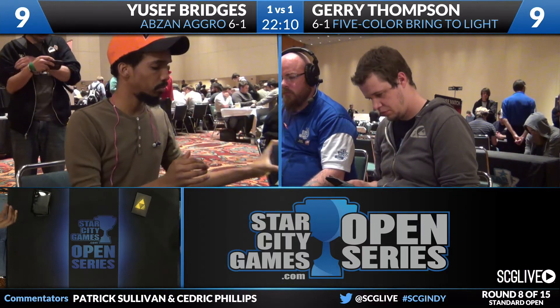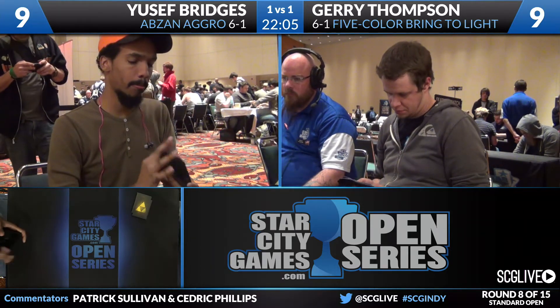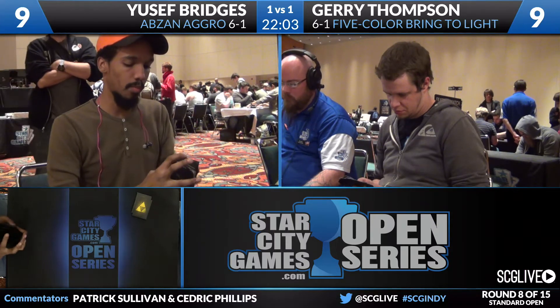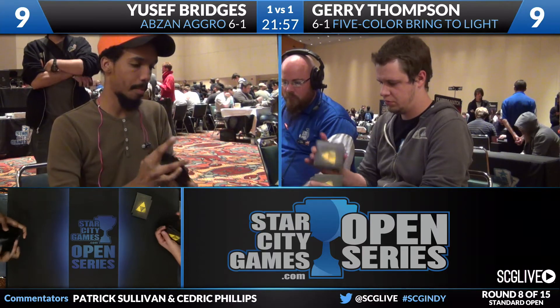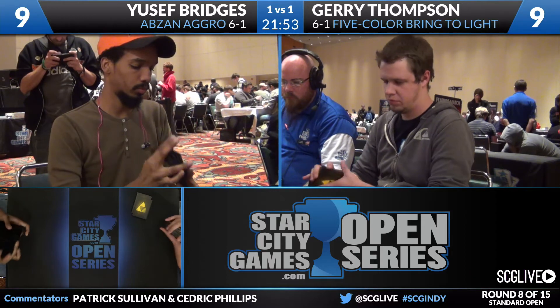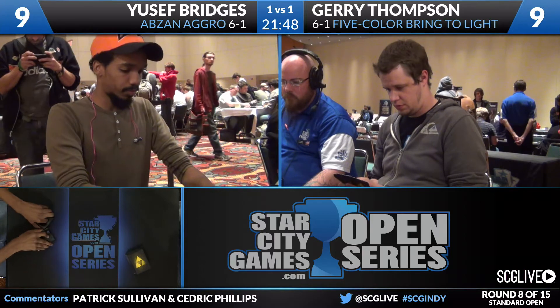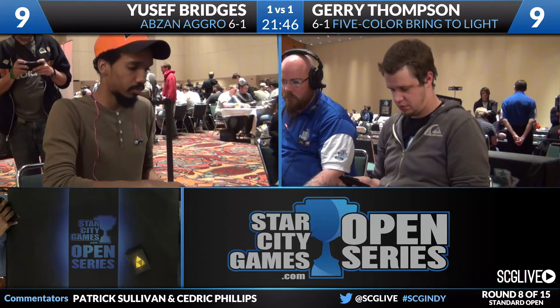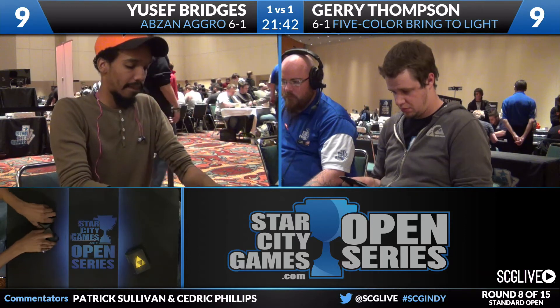He does have some aggressive draws available — Heir of the Wild, Siege Rhino, Anafenza, stuff like that. He's kind of in this weird spot where he was on Aggro but a little bit more mid-rangey. If Bridges wants to bring in Evolutionary Leap, I think you have to leave in Hangerback Walker — that mixture of cards is too potent together. But if he's not on that plan, I don't think Hangerback Walker is particularly good against Thompson's deck. It didn't look good that game.